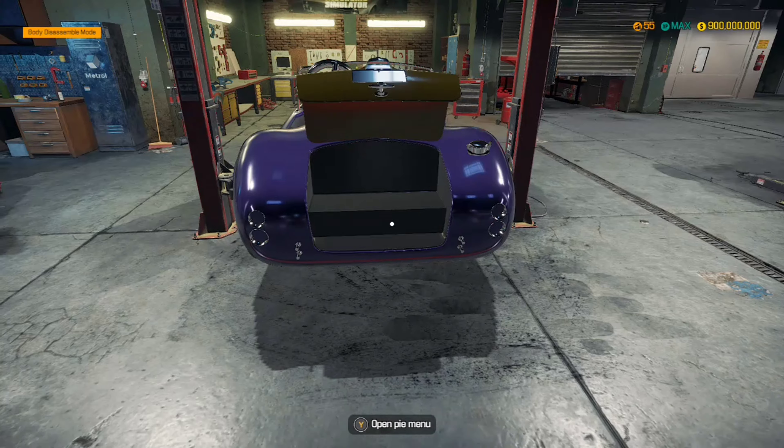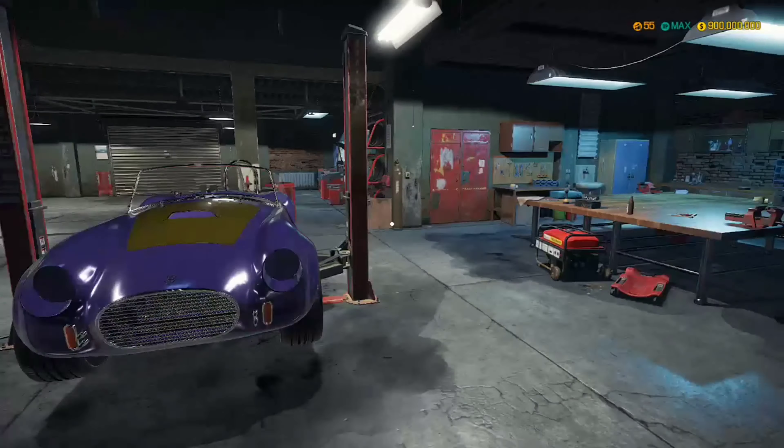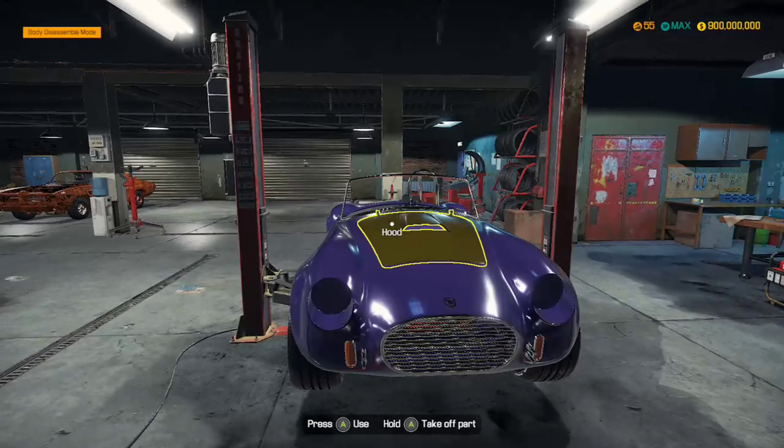I put the wheels on it, and the suspension. I put all the parts on it right now. It's looking pretty nice so far — it does not look bad and I honestly like it myself. So we're going to lower this down and start putting the engine in and the other parts we need.